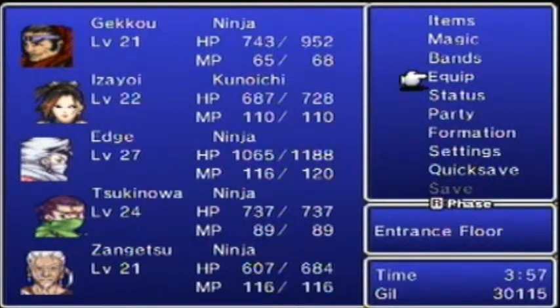The final chest has the best possibility, and this is the one that's determined by your time. The faster you get there, the better the item will be. The best item is the Kotetsu — it's a really good ninja sword for Edge. The Mist Wrap, which is headgear for Izayoi — women only can wear that. And a Gaia Hammer, which is good for Geku.